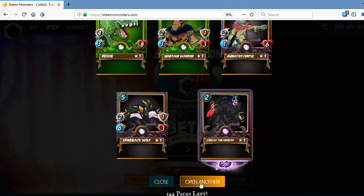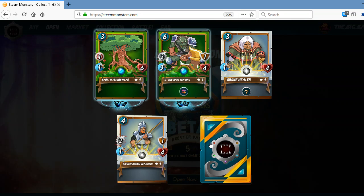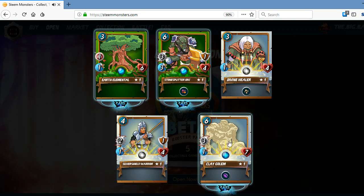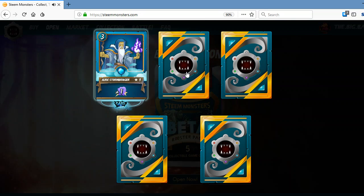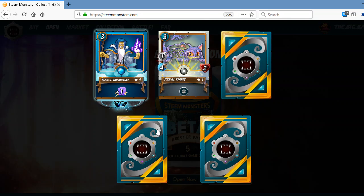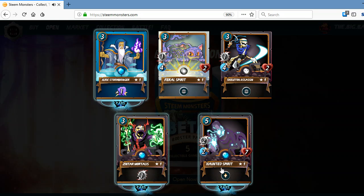Four more packs to go. Wow — three rares. Three rares, very good. Final three packs. We have a summoner right there. Another summoner. That is good. For rare cards, that is an excellent pack right there — two summoners and the haunted spirit. Excellent.